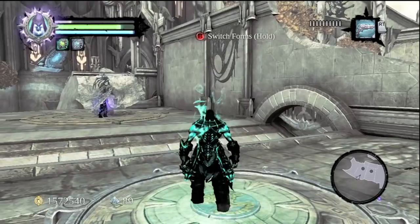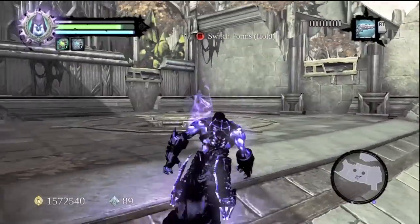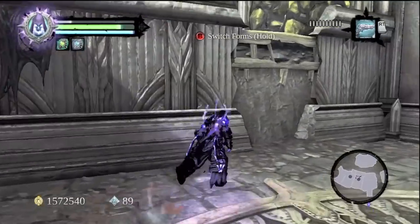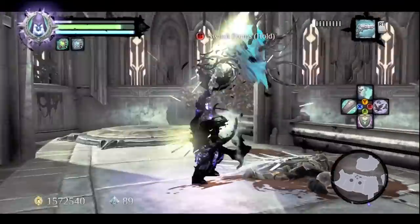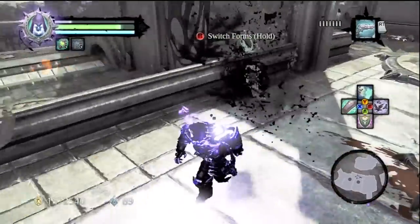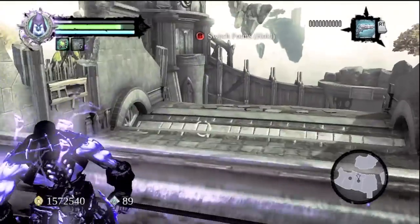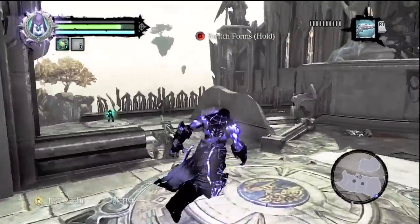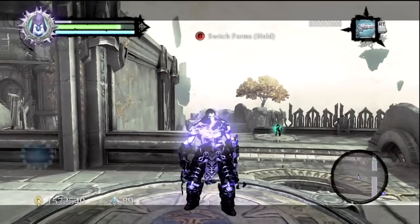So there's switch number one, which opens up that. And then the second switch is up there — that's where we're going to come out in a second. But the whole point is to get our physical self to the other side. If we can only open that little gate with that button — boom — that's how we get our physical self over there.